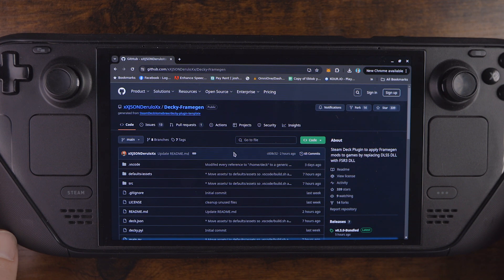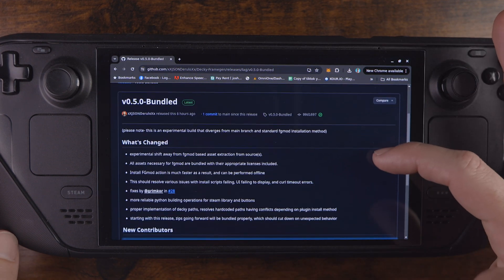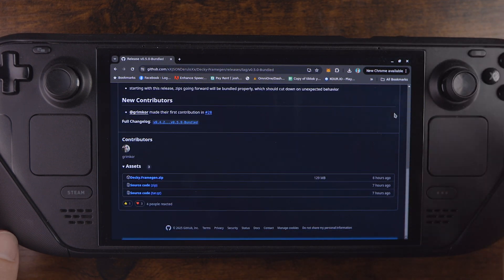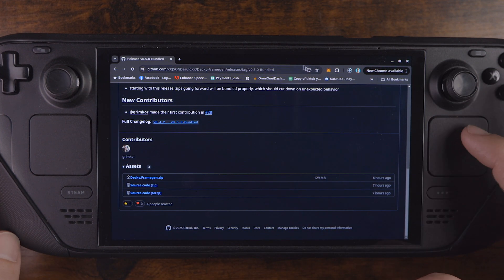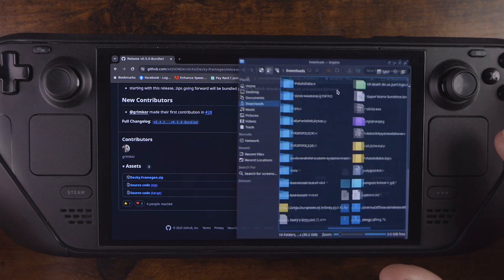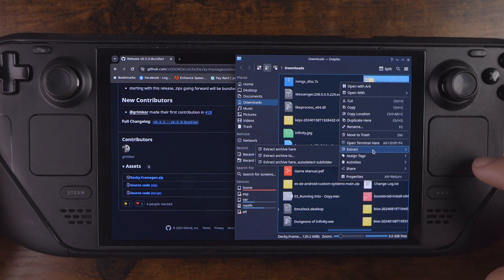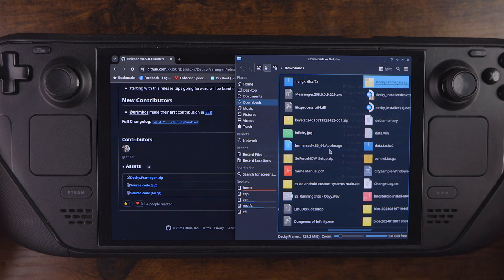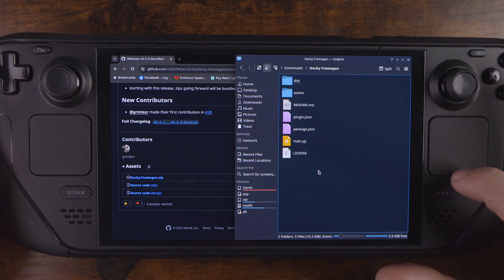The second step is actually getting Decky Frame Gen. It's here on the GitHub — I will put the links in the description below. Just go down to the releases, scroll down, and download the zip file — just that top one, deckyframegen.zip. Let it download. When it finishes downloading, navigate over to it, go to Extract Here. Now that it's finished extracting, you have the folder and you're ready.